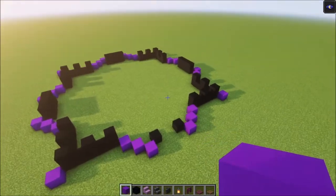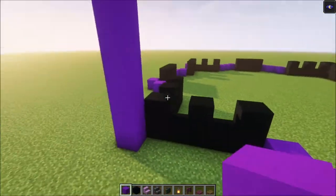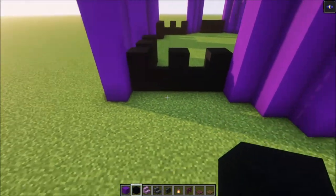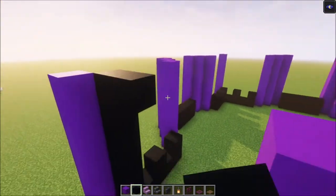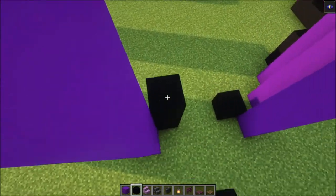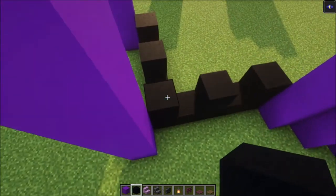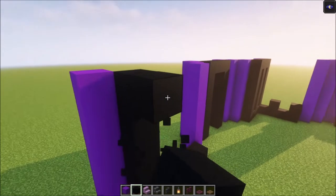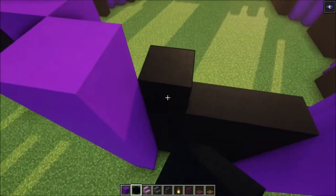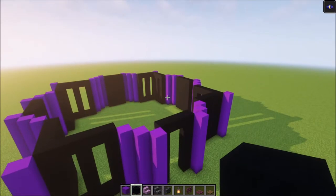Once you've got each side in, go up seven blocks and repeat that for each purple concrete pillar we're going to build at each window. The reason we've done this is it's much easier to get your windows in afterwards because it indicates the shape straight away. For the entrance, just build it up and connect it like this for now. On the back side, build the windows up, and for the sides with the full wall, build it all up — we are going to decorate this a little bit later. Build the sides up and get each window in.